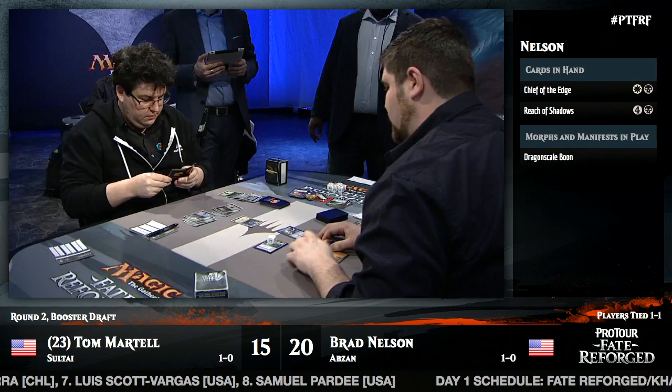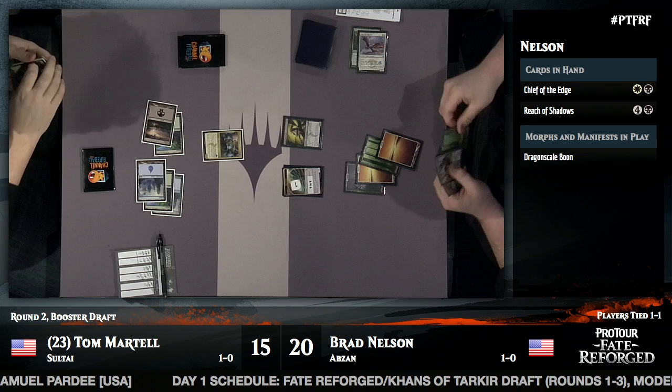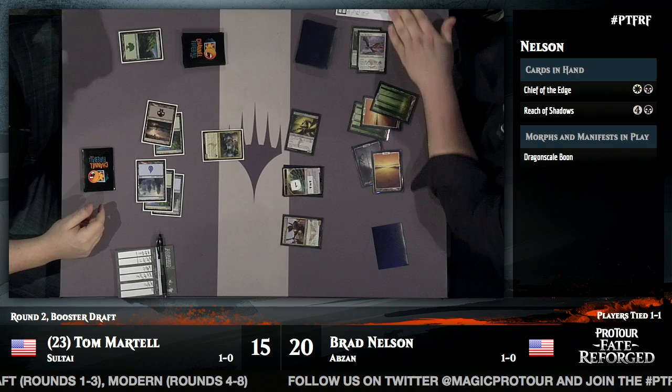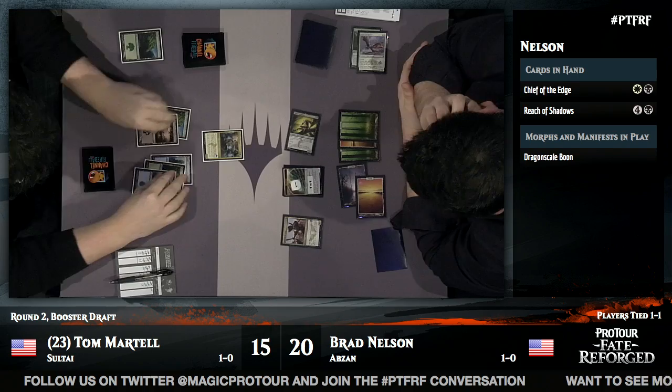Ian Duke's assessment: just go for the Soothsayer. Tom has a lot of card draw in hand — a little clunky, but play those cards early to increase options, then shift gears and get more efficient. The Soothsayer also blocks the 3/3 Manifest. Tom reasons he has enough time to cast these card-draw spells now, then catch up on the board later. Brad draws a land and could Reach of Shadows the Sultai Soothsayer and get in for six, but chooses to play the Chief of the Edge instead and get in for four in the air.